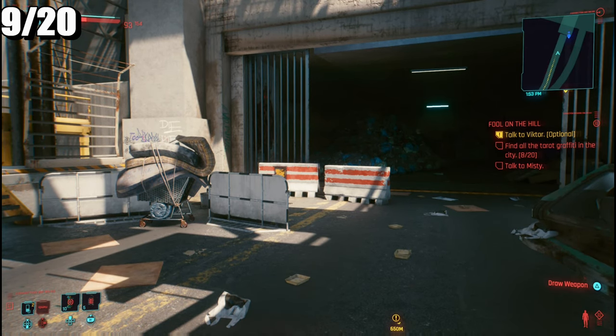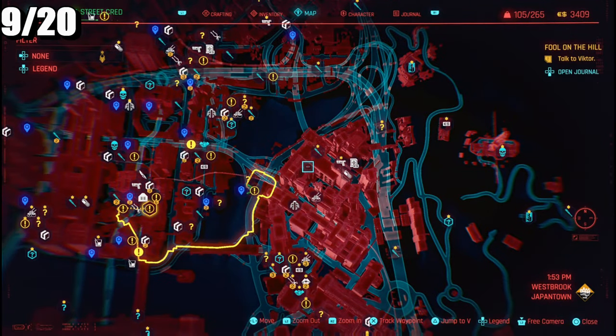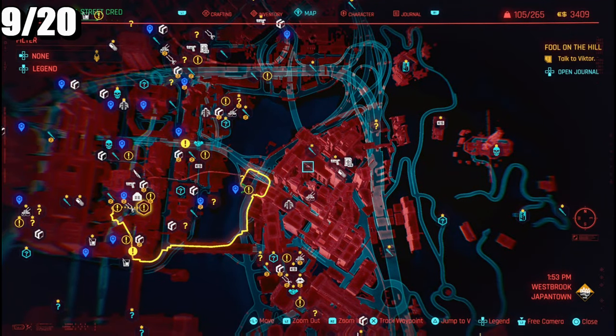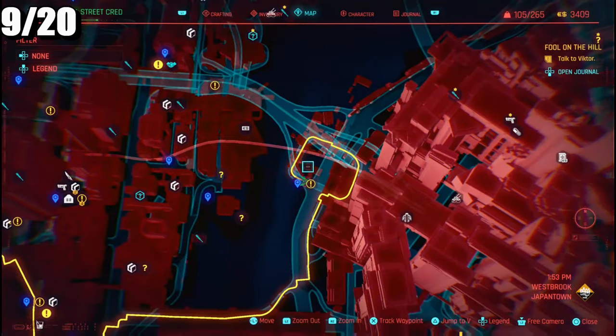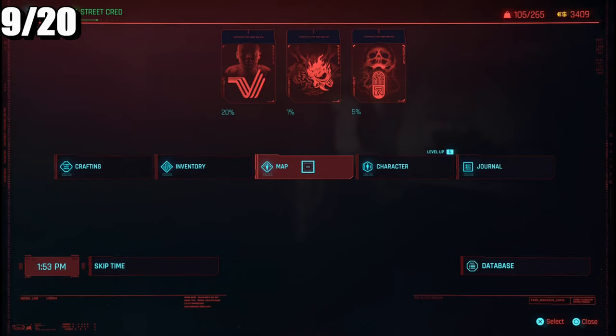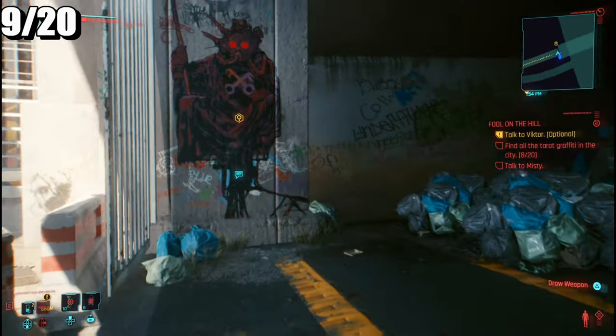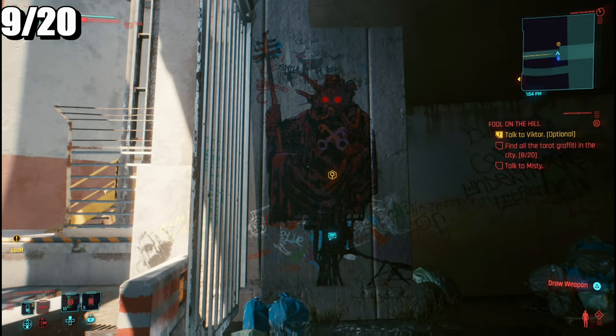For the ninth card, we're now in the Westbrook area. As you can see, it's just right over here. You need to make your way all the way down and it's just here, so scan that.